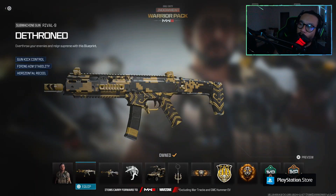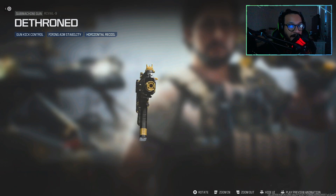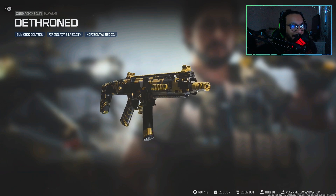You get a blueprint for the Rival 9 SMG — it's called Dethrone. It features gun kick control, firing aiming stability, and horizontal recoil control. Here are the attachments, and here's a full 360 view of how the gun looks.